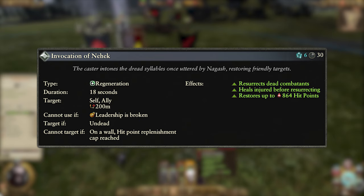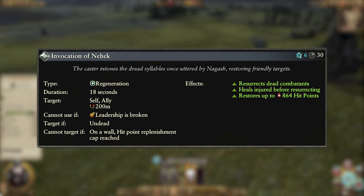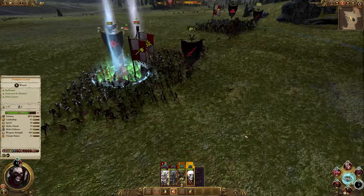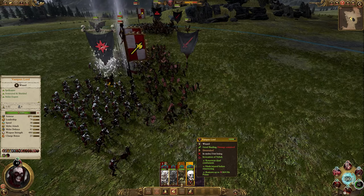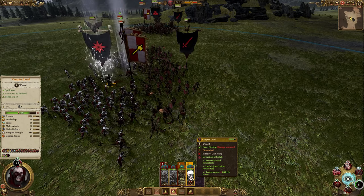Our next spell is the Invocation of Nahek. This is a regeneration spell, costs 6 winds of magic, and has a 30 second cooldown. It can target the caster themselves or a single allied unit over a range of 200 meters. It restores up to 864 HP over 18 seconds, and can resurrect dead units if all living units are full HP. You want to focus this on your most valuable units to keep them alive and at full HP as much as possible. The heal is the same amount every time, so focusing it on your most valuable units just means more spell value. You can also use this at the end of battles to get some free replenishment before exiting to the campaign map.